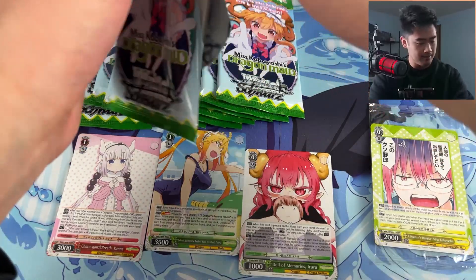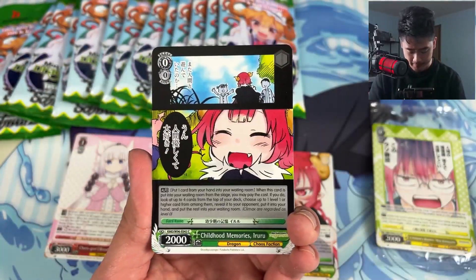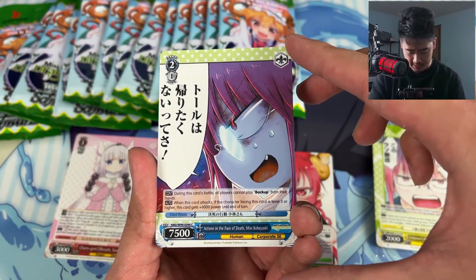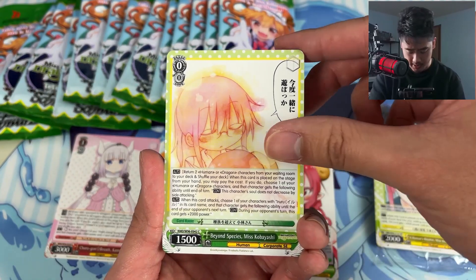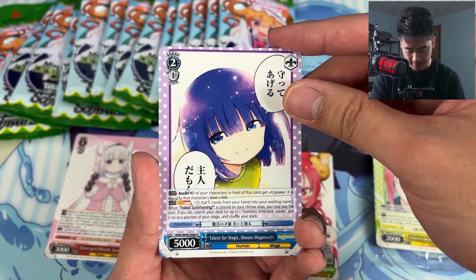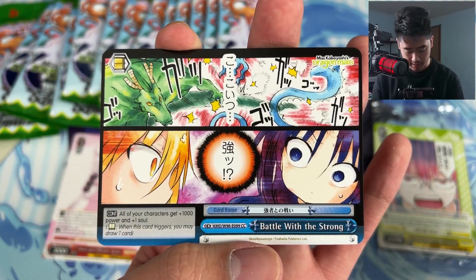New higher alma, Shadow Memories, Ururu, new faction, Actions in the Face of Death, Beyond Species, Miss Kobayashi Sweet Proposal. Talent for Magic, Shouta, Demonic Embrace Lucoa, along with Battle with the Strong. Nice.